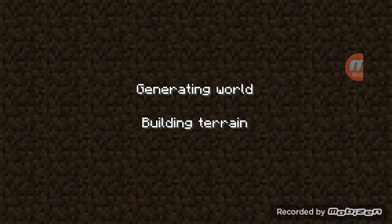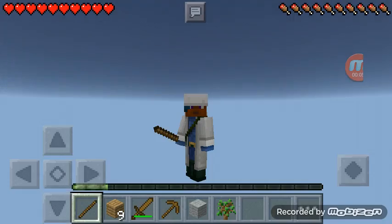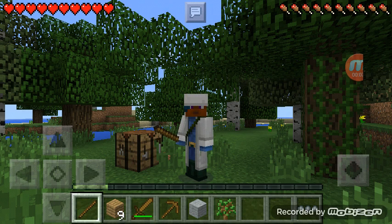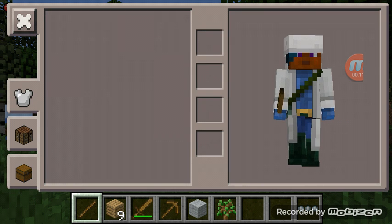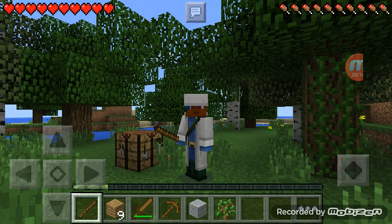What's up guys, welcome back to another video. I just tried to do a mod video of Dragon Ball Z, and there's literally no inventory. I went on here and checked — this is where the inventory is supposed to be, but if you go on where the mod app is, there's nothing here.